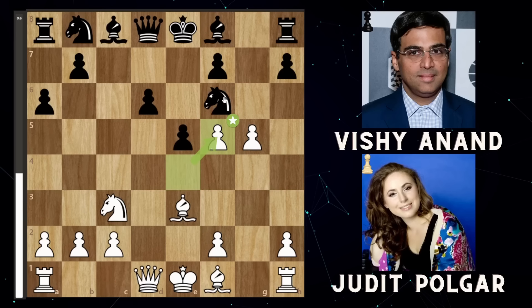Now Vishy Anand, instead of retreating the attacked knight to safety, decides to go d5, which is a brilliant move. Can you see why? Very simply, in the next move you're going to be forking these two pieces, which means you're going to win a piece. A brilliant move by Vishy Anand — and there are four brilliant moves in this game.